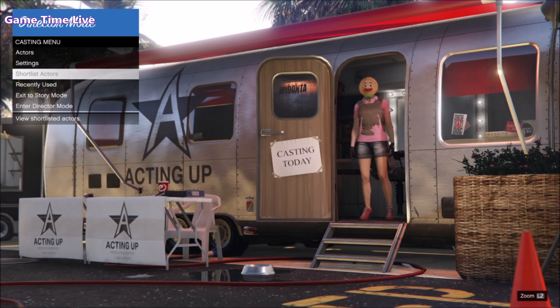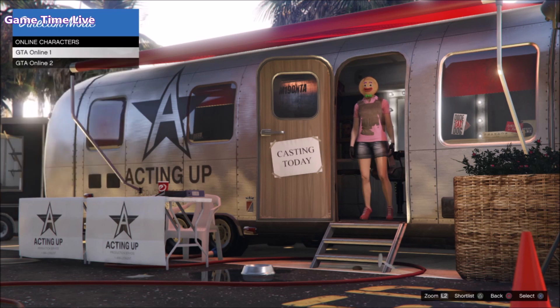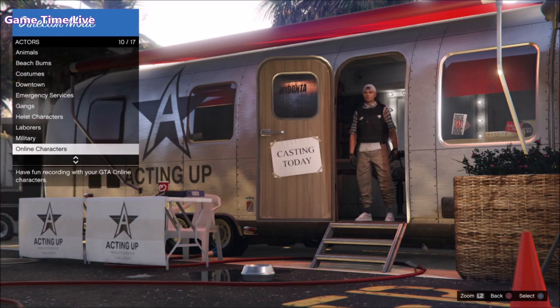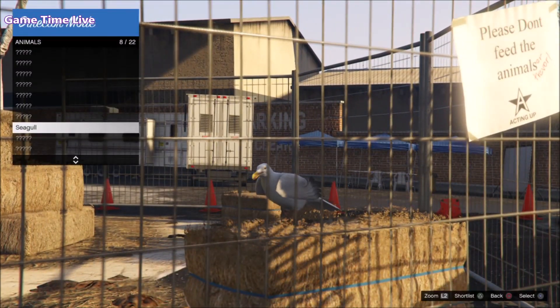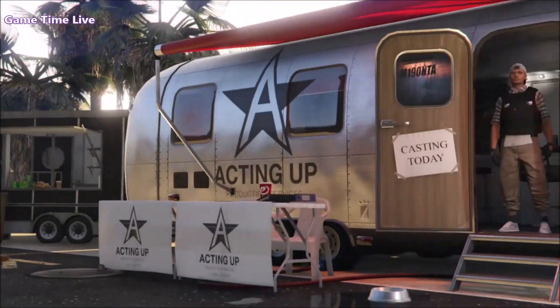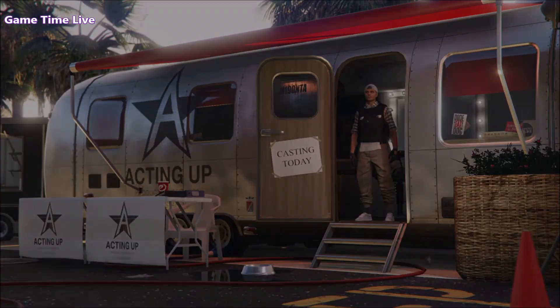Go to shortlisted actors and press triangle until all your shortlisted characters are gone. Once that's empty, go to actors, go to the online characters, and shortlist your male or female character where you want the IA badge. Hit triangle on the character you want to use, then back out, go to animals, and shortlist any bird you have in director mode. If you don't have a bird, watch the video linked in the description for peyote plant locations to unlock birds. Shortlist the bird with triangle, then back out - in shortlisted actors you should see your online character with your birds underneath.